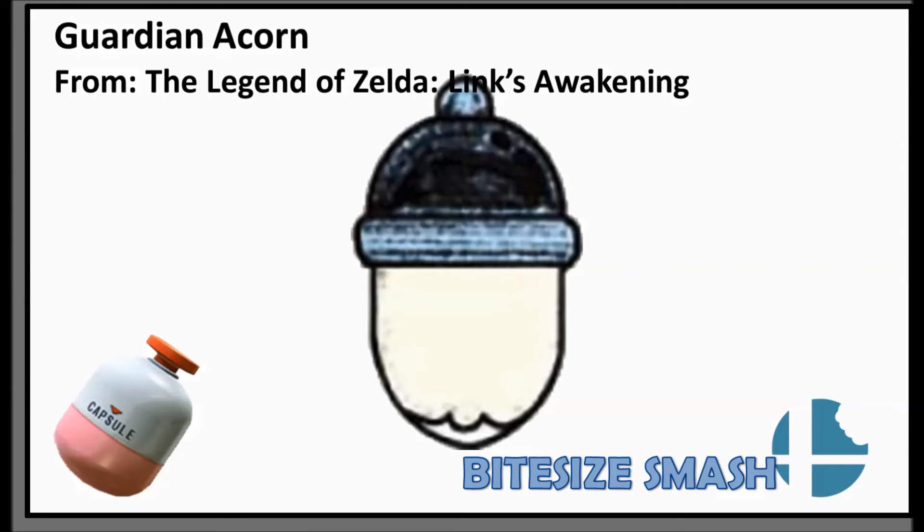Something I feel is criminally underrepresented. The majority of Zelda items in Smash come from the 3D Zelda games. Of course, you could argue that the cuccos and the heart container appear in the 2D Zeldas, but there's no item that is specific to the 2D Zelda games. And I think the Guardian Acorn is also a perfect reference to Link's Awakening — a game that isn't really represented that much, and it's a real gem.